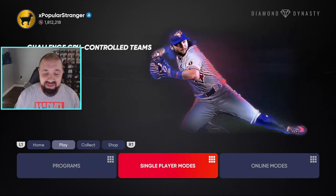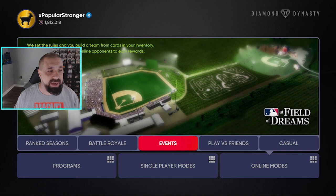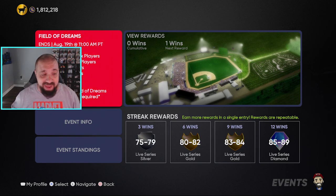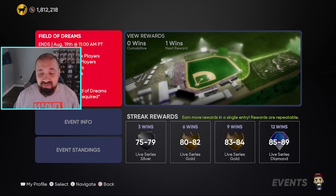Let's take a look at the current event. Go to Online Modes, go to Event — it's Chicago White Sox players, Yankees players, and any legend or common players, three-inning games on All-Star difficulty, locked into the Field of Dreams stadium. Honestly, the fact that it's on All-Star and three-inning games to get 16 tokens for every five wins — this is a W. You could really knock this out in easily 24 hours or less.